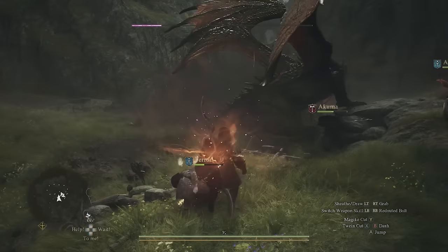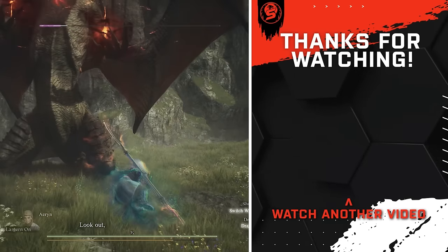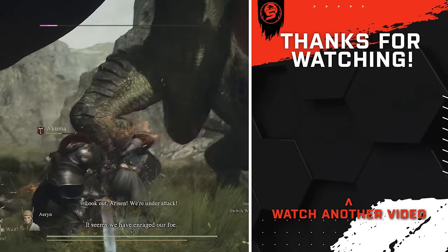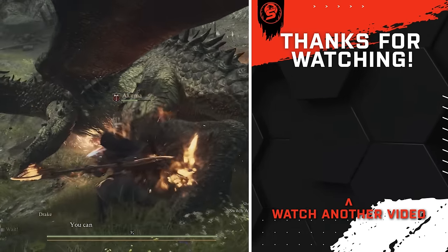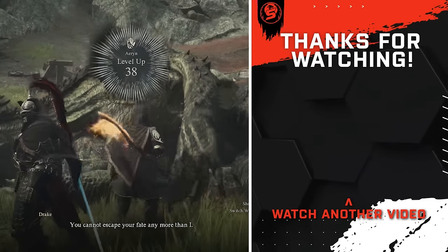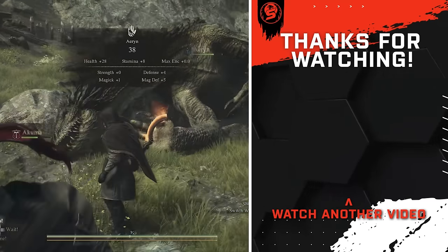Those are some fun secrets you can find in Vernworth. If you'd like to see similar guides for other locations on the map, let me know in the comments. Stay tuned for the next video where I'll show you how to get five port crystals, letting you fast travel to any five locations on the entire map instantly. Thanks for watching — have a great day and I'll catch you in the next one.